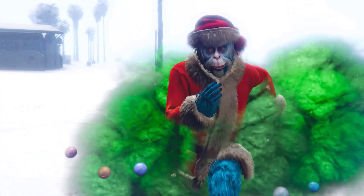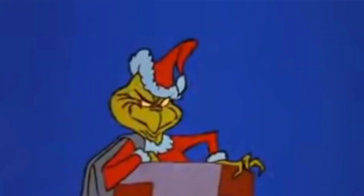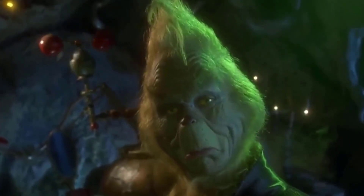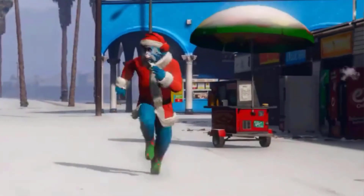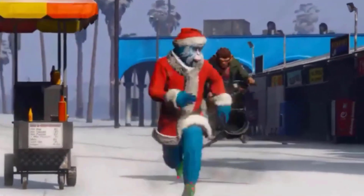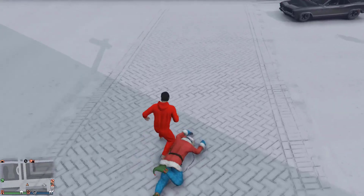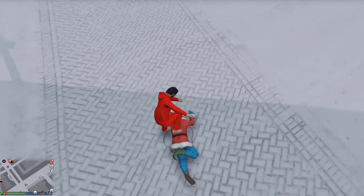The Gooch is a creature introduced in the Festive Surprise 2022 in Grand Theft Auto Online. It is based on the Grinch, a fictional character created by Dr. Seuss in 1957, and its appearance appears to be based on Jim Carrey's character in How the Grinch Stole Christmas. The Gooch will materialize in a cloud of green smoke, run up to a player, knock them to the ground, and steal some of their cash and snacks. The player must chase and kill the Gooch to regain their items. When killed, the Gooch lays on the ground next to a gift-wrapped present before vanishing in another puff of green smoke and Gooch laughter.